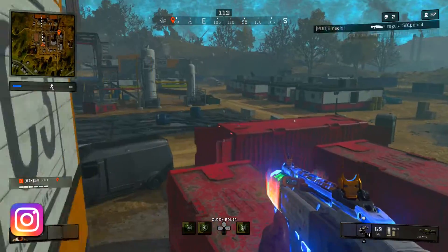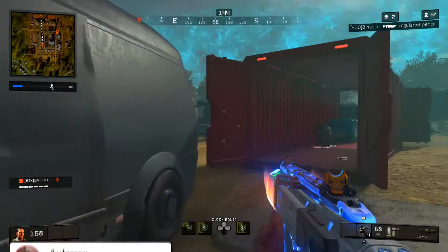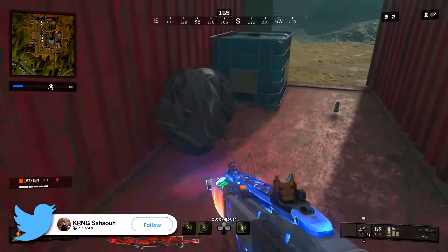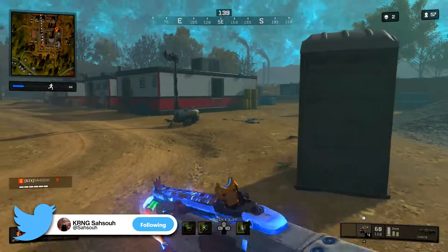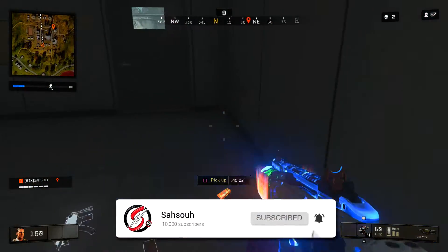As you guys can see on the screen, I literally already had 1,085 kills, which I was actually pretty shocked that I had that much. All you have to do is go to fracking tower, go to that location, pick it up, and then get the 115 kills within a minute.